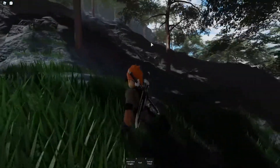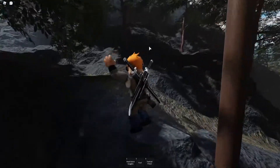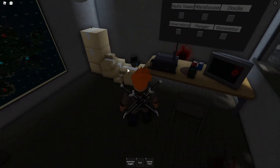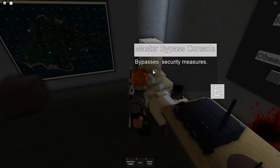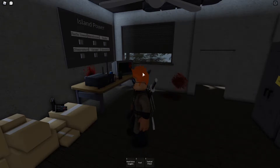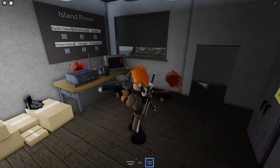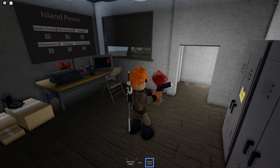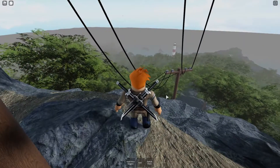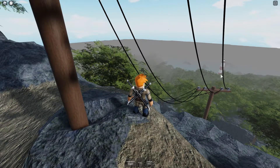Your next goal is to climb the mountain to the radio tower — the substation as I like to call it. Up here there will be a master code breaker which you'll need to break into the armory back on the ship. There's also an assortment of loot, but the main thing we're looking for is the master bypass console. By now the day has basically already passed and it's getting darker, so you potentially might not have enough time to make it to the lighthouse. I recommend you camp out at the radio station until the next day.